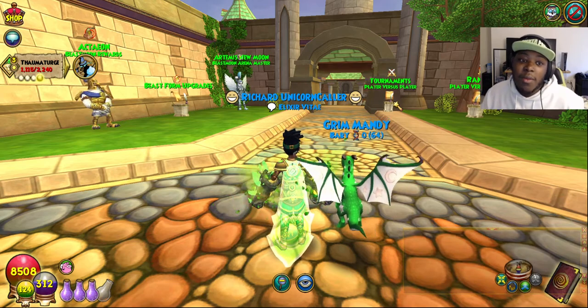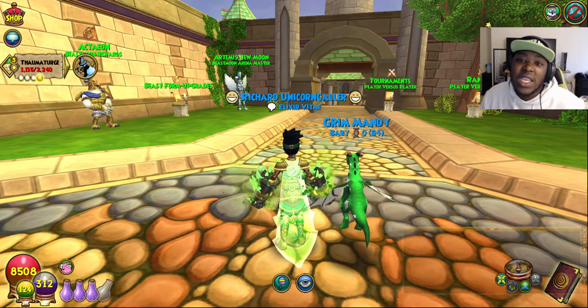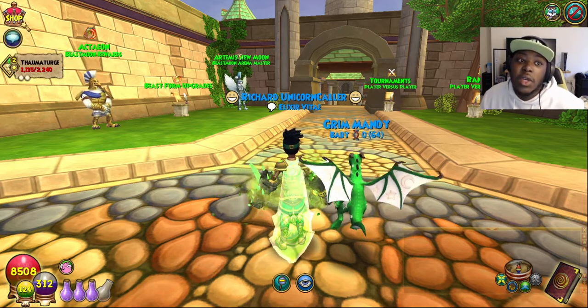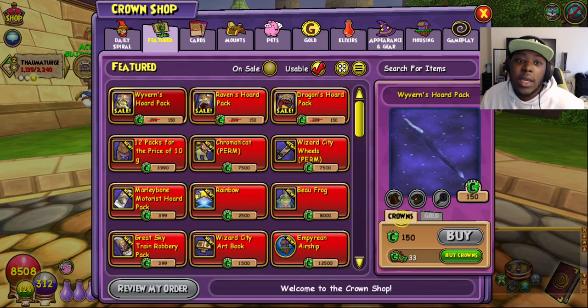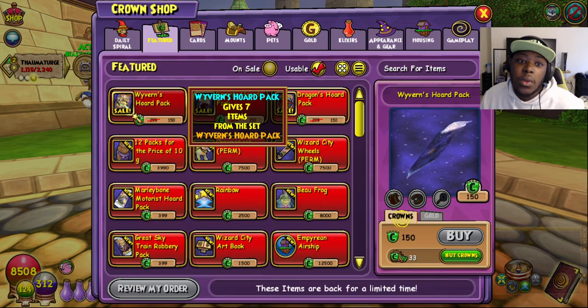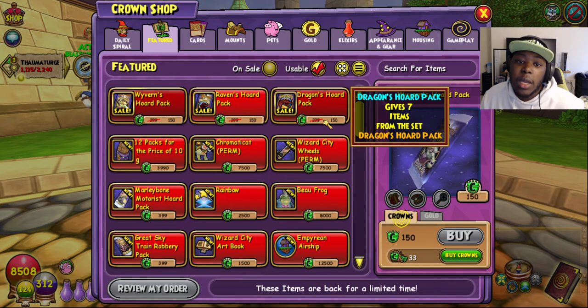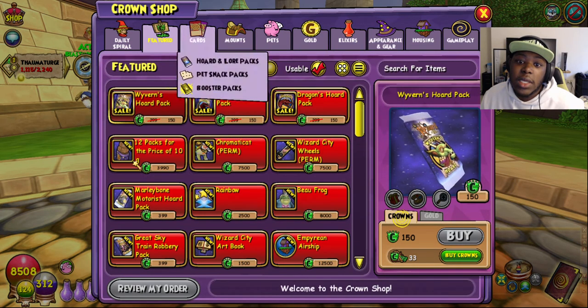Before we get into the video, let's talk about the Crown Shop. There's actually a ton of stuff that you can buy if you have the luxury of being the Elon Musk of Wizard101. First up, we have Throwback Thursday — this is for today only. They brought back some older packs: the Weaverons Horde pack, the Ravens Horde pack, and the Dragons Horde pack. This is all 50% off, at 150 crowns each.